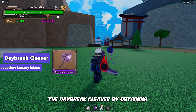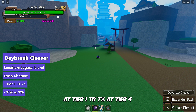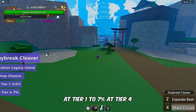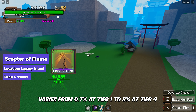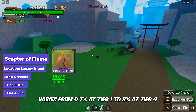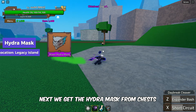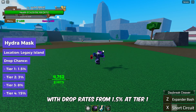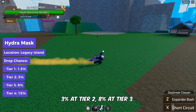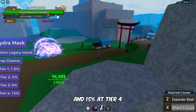You can obtain the Daybreak Cleaver from chests ranging from 0.6% at Tier 1 to 7% at Tier 4, and the Scepter of Flame varies from 0.7% at Tier 1 to 8% at Tier 4. We get the Hydra Mask from chests after defeating the Hydra boss, with drop rates of 1.5% at Tier 1, 3% at Tier 2, 8% at Tier 3, and 15% at Tier 4.